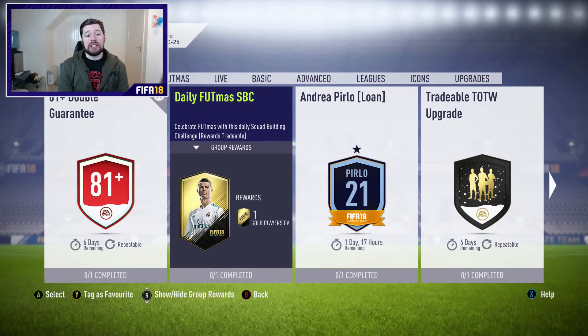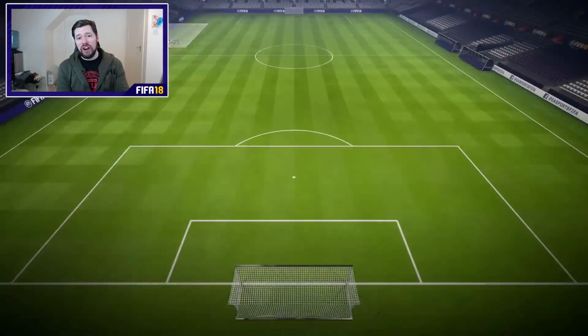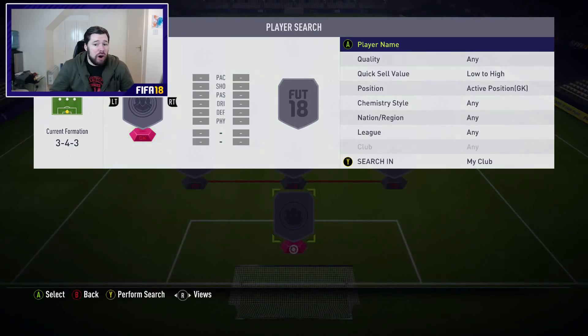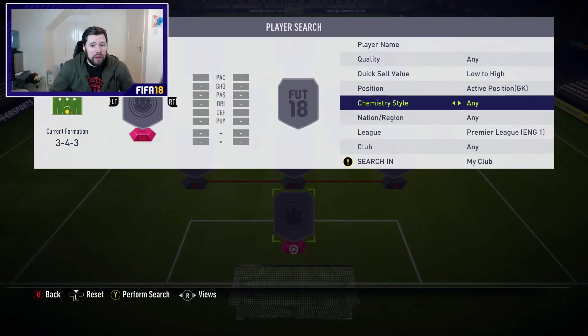A small rare gold players pack — this is actually a sick pack. This is like a 25k pack: six rares, six golds. And you need five gold players, three nations minimum, same league maximum four. I like this one. This is just a club one — let's go Premier League.